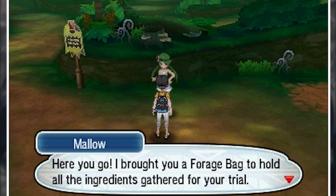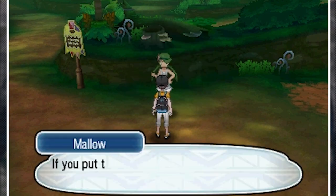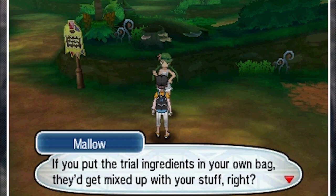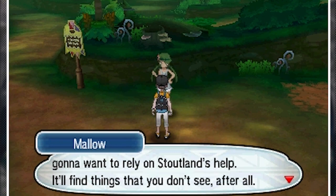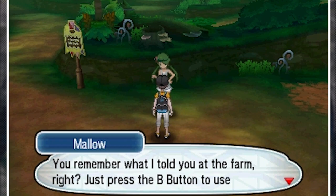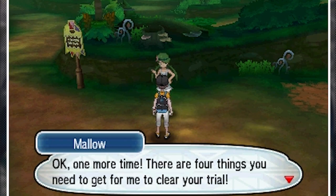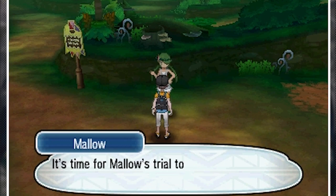We get a forage bag to hold all the ingredients gathered for the trial — so they don't get mixed up with our stuff. We're told to rely on Stoutland's help; press B and Stoutland can search around. So to recap: we need a Mago Berry, a tiny mushroom, a revival herb, and a miracle seed.